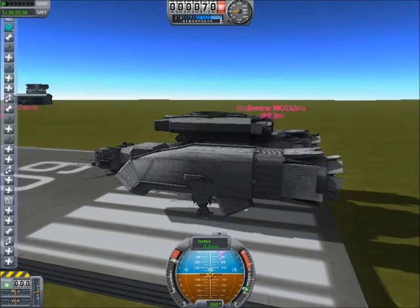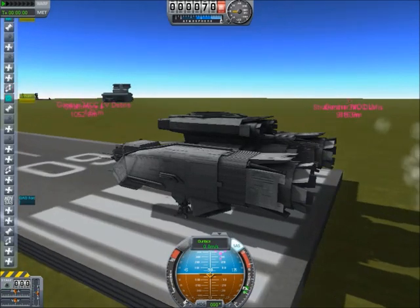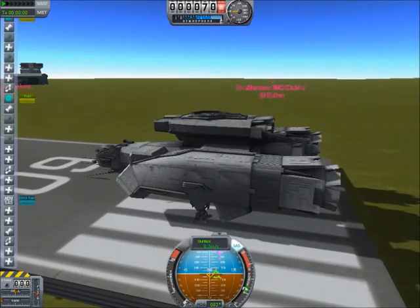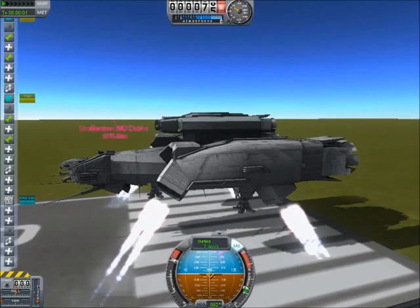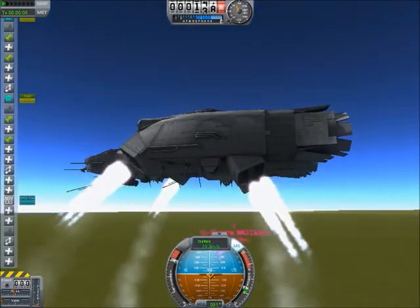Throttle up and SAS on — and actually throttle down, because the rear engines are on by default. Oops, just sliding along the ground. This thing isn't designed to slide along the ground. So you have to hit Z to switch to these engines because you have a key to switch engines. Look at these landing gear — I love the animations for these landing gear.